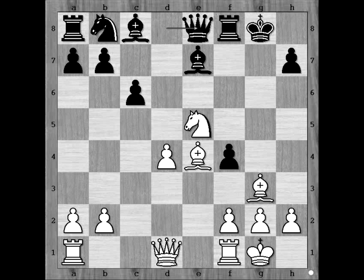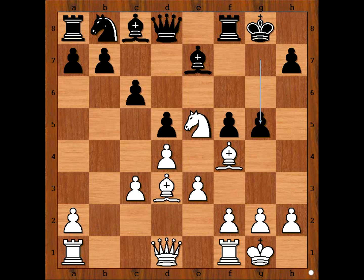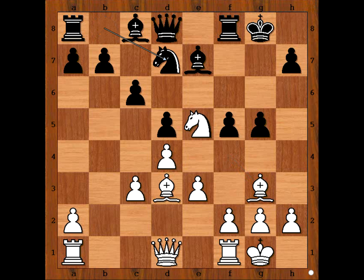In the game we have g5, bishop to g3, and Mr. Bean played f4, with the idea to win the bishop. Better move was knight to d7 — safety of the king first. But Mr. Bean wanted to win material, so he played f4. How should white continue now? What would you do?